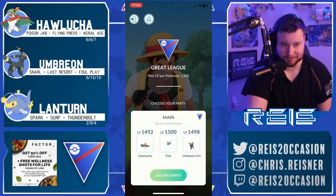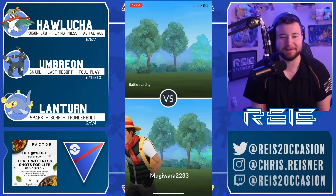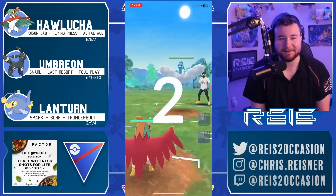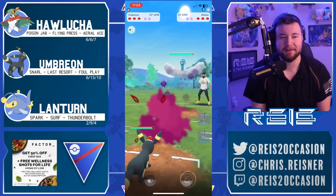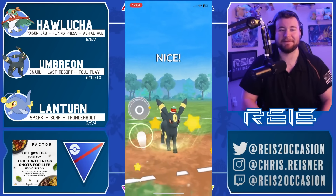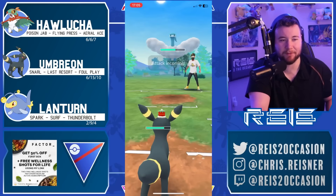What is up guys, this is Rise, and welcome to a fun video where we're going to be taking a look at Halucha in the Open Great League. I'm not exactly sure how to pronounce this trainer's in-game name, but thank you very much for the submission. Halucha is an exclusive Pokemon that you can get in the Mexico region and also some parts of the southern United States. And look at this Umbreon with a hat - I didn't even realize Umbreon had a festive hat, look at how adorable it is.